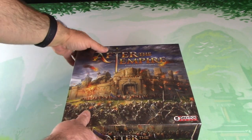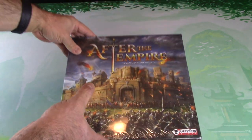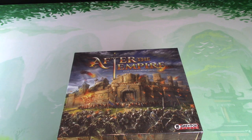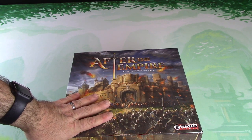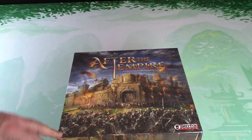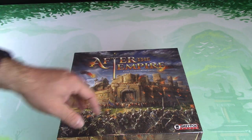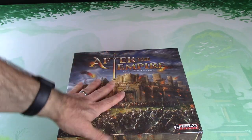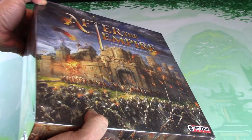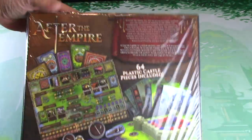After the Empire by Gray Fox Games - got this game in recently and I'm going to be doing an unboxing on it. I love tower defense games in general, like Kingdom Rush by Lucky Duck Games and things like that. I was really excited to get this in. For what it is, the size of it, it's a heavy box - feels like six or seven pounds worth, so a lot of plastic inside.